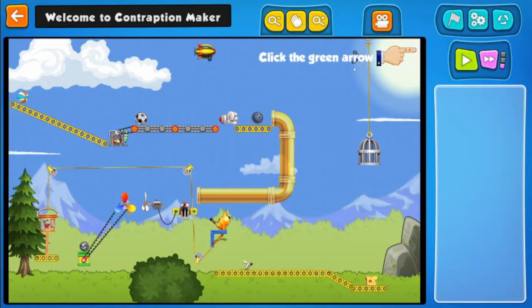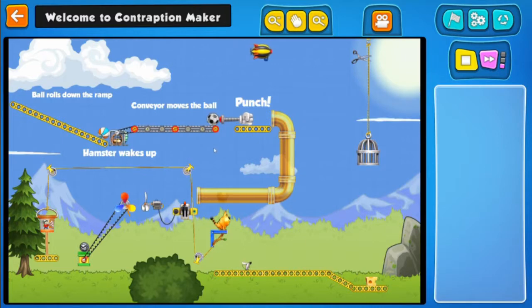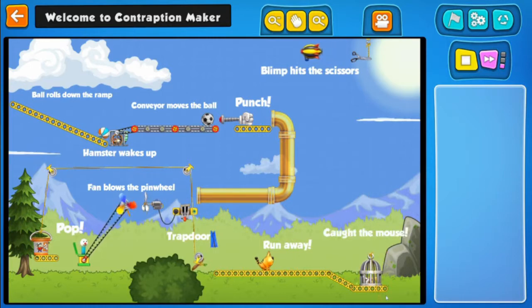Green arrow — this one. Let's see how this goes. Gravity, punch, bowling ball, fix that on the fan, jack-in-the-box, bucket — wait. Oh, they caught the mouse! Fantastic.